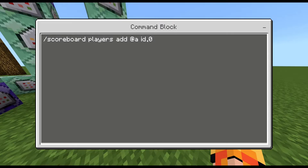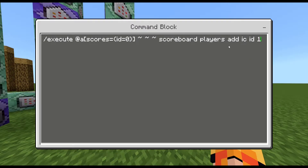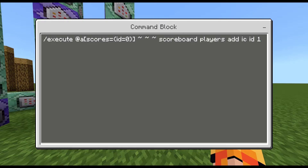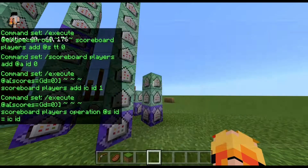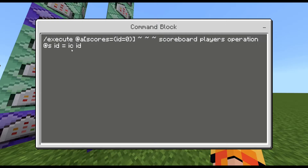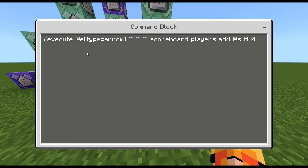What happens here is it makes sure that all players will always have an ID of 0, no matter what. Then, if the player has an ID of 0, it will add to a filler entity — basically a fake player — their ID scoreboard 1. Then it will execute so that all players with an ID of 0 will have their ID equal this filler entity's ID. The filler entity is a hard concept to explain, but it's better than using at-e-bracket type equals armor stand with a name. You can just type in letters and it'll account for an actual entity.